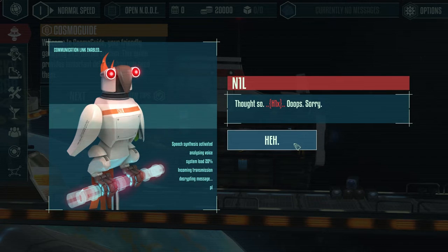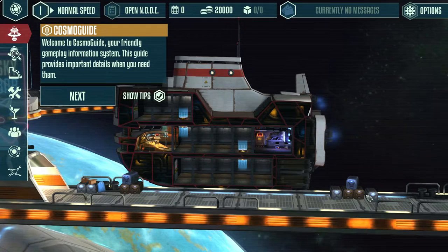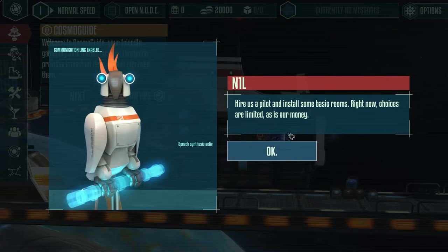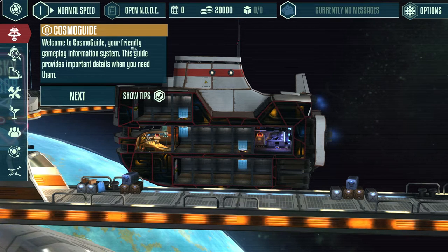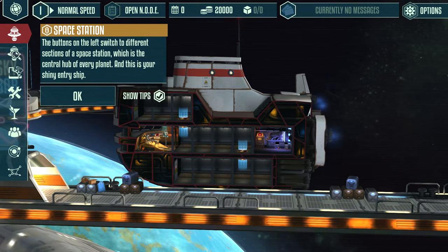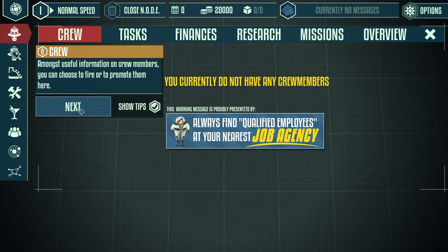The ship's AI has declared me captain. Well, there are worse ways to get started. Don't worry, I'll help you - trying out new things can be fun, right, my captain? Take your time to learn things from the cosmo guide. We need to slowly build up a crew and ship first. Hire a pilot and install some rooms - choices are limited, as is our money. You can check your current mission objectives via the node interface.